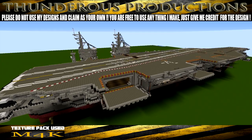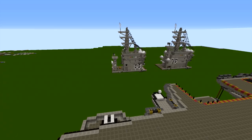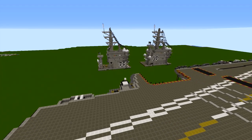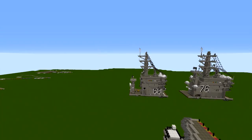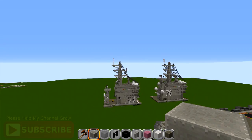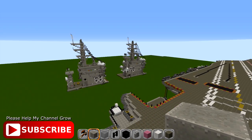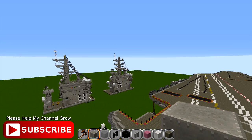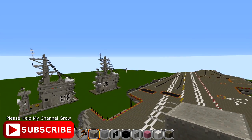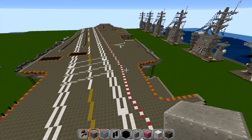This tutorial will be broken into three sections. We're going to build the Nimitz style island first — hulls 68 through 75. Then the second part will cover the Reagan and the Bush. The third part will do the towers on top, which are exactly the same from there up. We'll save the bow for last so you can make that adjustment if needed. Let's jump in.